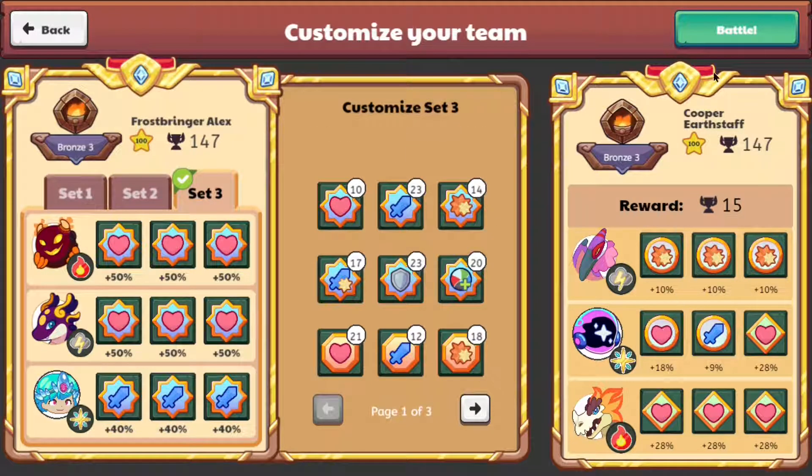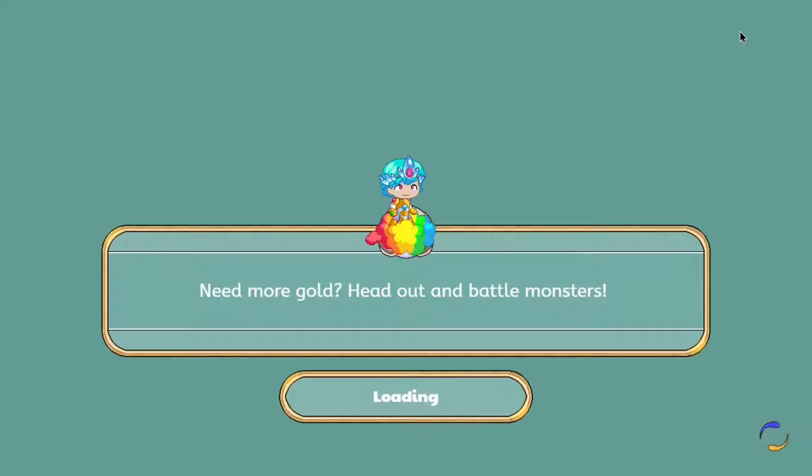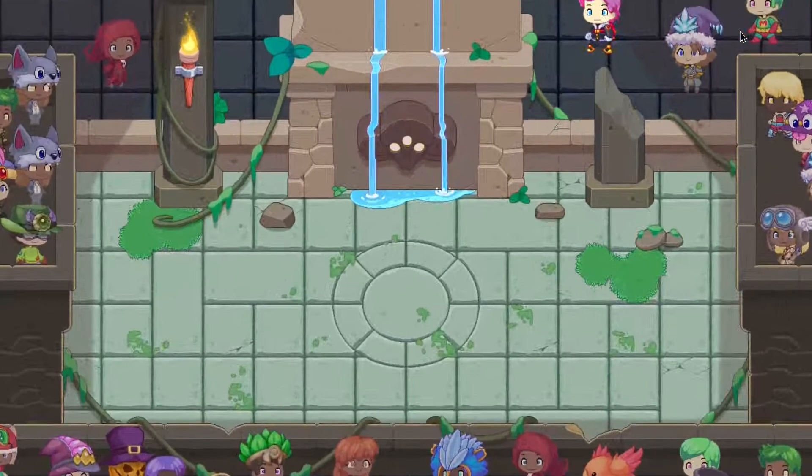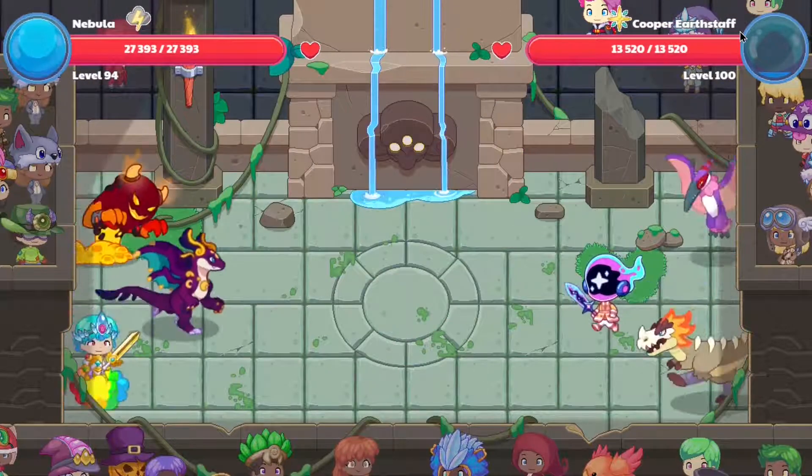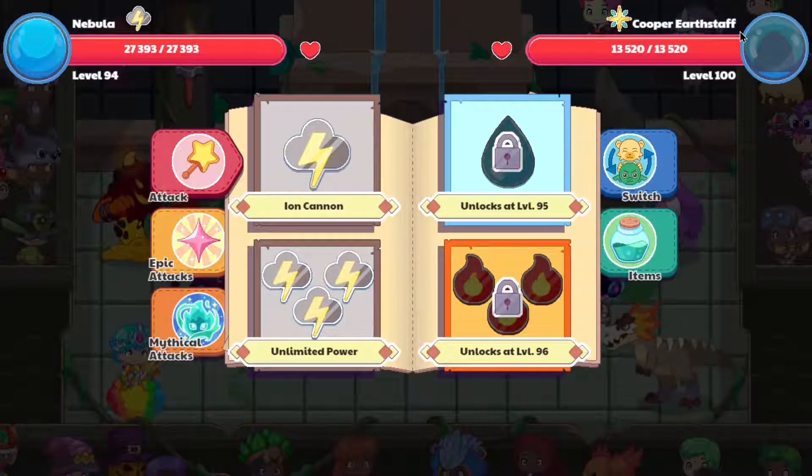Let's hop into battle and see what our opponents will do when they face a monster with 40,000 health. Our health is nearly double our opponent's attack health, so I guess Nebula would do well with a health bonus.